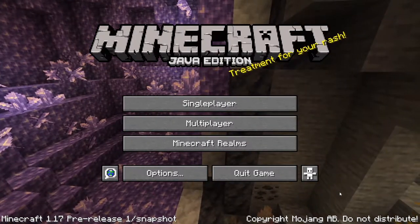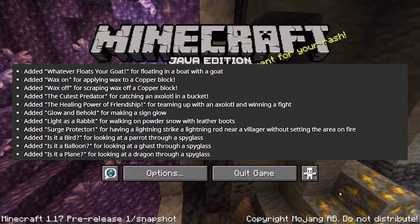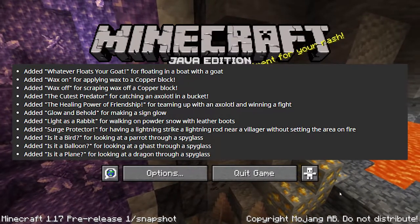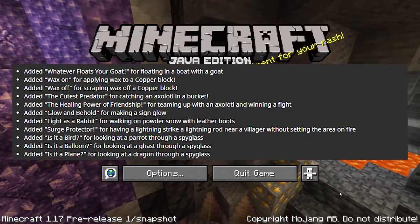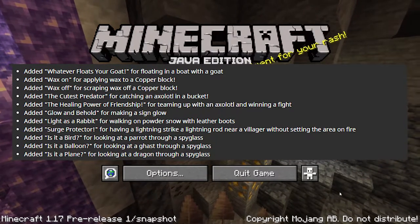So they added some achievements. 'Whatever Floats Your Goat' for floating in a boat with a goat. 'Wax On' for applying wax to copper blocks. 'Wax Off' for scraping copper. 'The Cutest Predator' for catching an axolotl in a bucket. 'The Healing Power of Friendship' for teaming up with an axolotl and winning a fight.